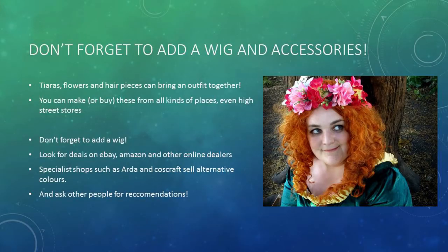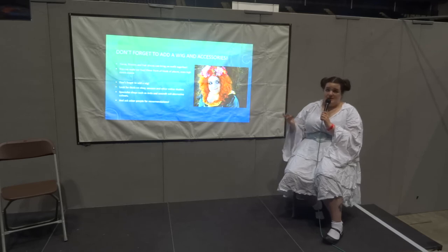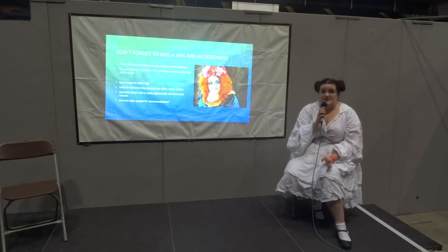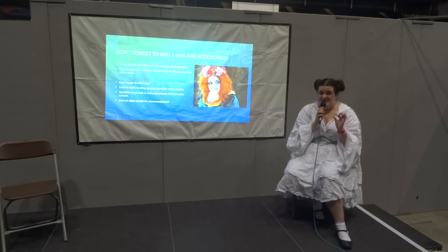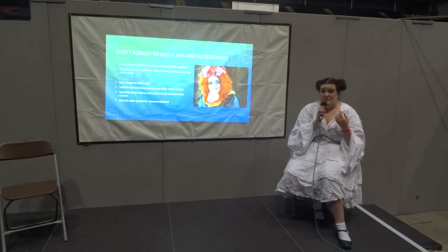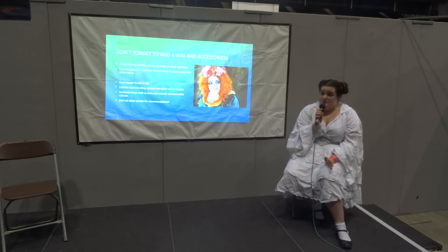Now you've got your dress — don't forget to add your wig and any accessories. I like adding flower crowns, tiaras, hair pieces, anything — just a little touch of sparkle and fun to your outfit. I like looking on places like eBay, Amazon, and online sites for wigs. But sometimes you'll need a specialist shop such as Arda or Coscraft, which sell all kinds of colours. If you're looking for that exact colour that makes no sense, ask other people — I've often been recommended eBay sellers I never would have thought of. A friend actually recommended Amazon for wigs because I had no idea they sold them.